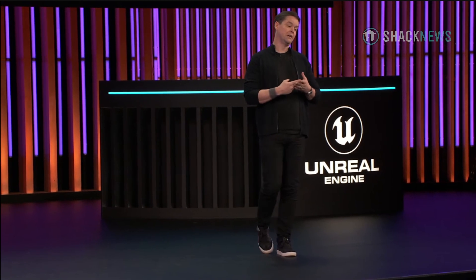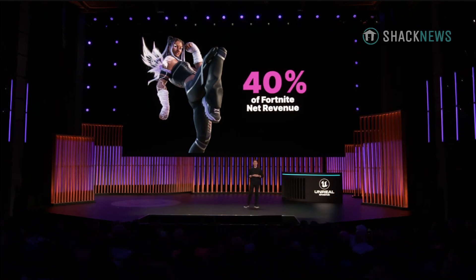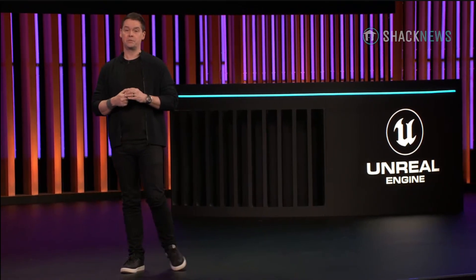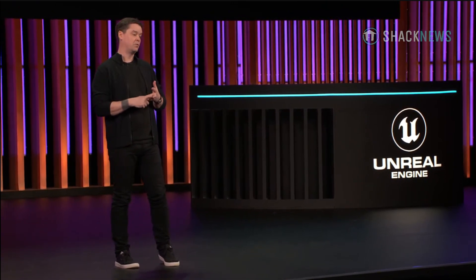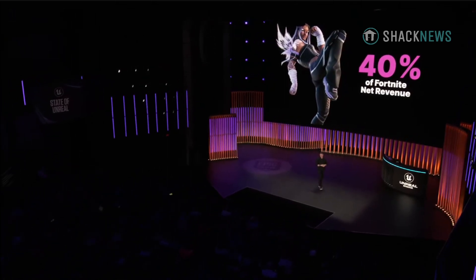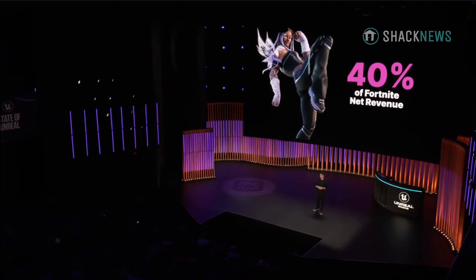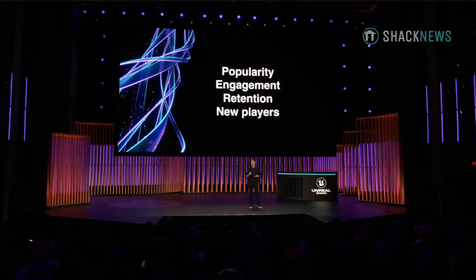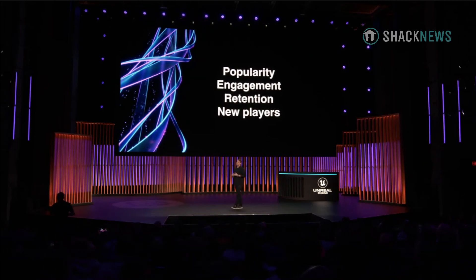We will distribute 40% of Fortnite's global net revenue to eligible creators who publish games in Fortnite — both independent developers and Epic. Anything we make, like Battle Royale and Zero Build, also participates in the pool shared with creators. This will be the primary way that Epic will pay for our own game development in Fortnite going forward. This is transformative and a big gut check for us too. We imagine thousands of third-party development teams building businesses and thriving with this model. Payments from the pool are based on performance of your island, taking into account data like island popularity, engagement, retention, and attracting new players. The benefit of this new approach is rooted in player fun and rewards everyone's creative work, both yours and Epic's.